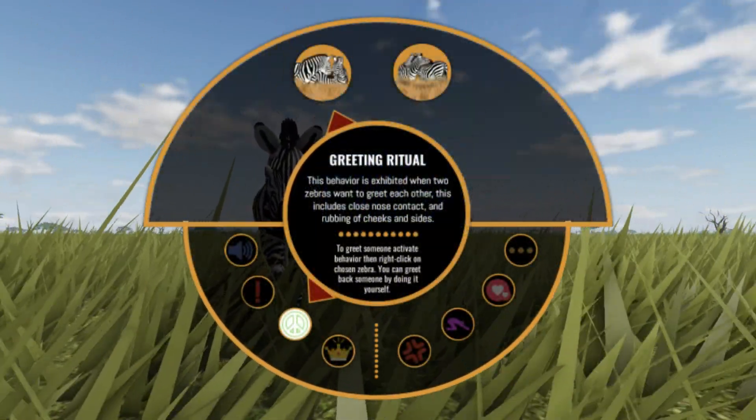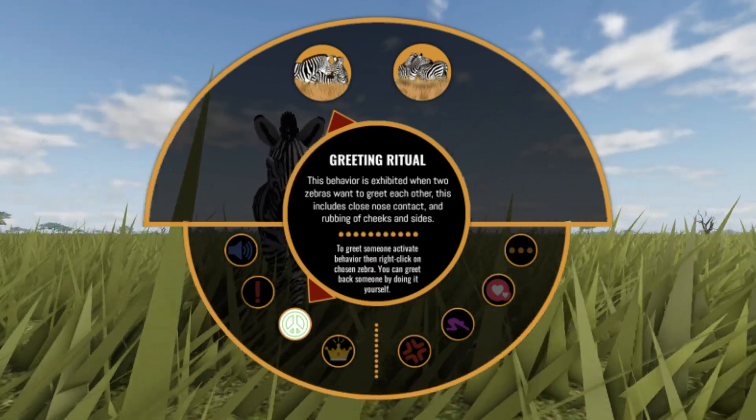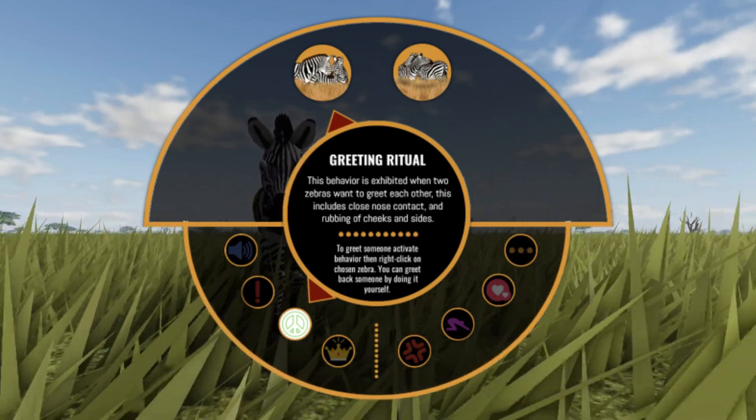If we look more closely at this one, where the zebra greeting ritual is selected, you can see information about when you might use it, why zebras do this behavior, and how to activate it in game.